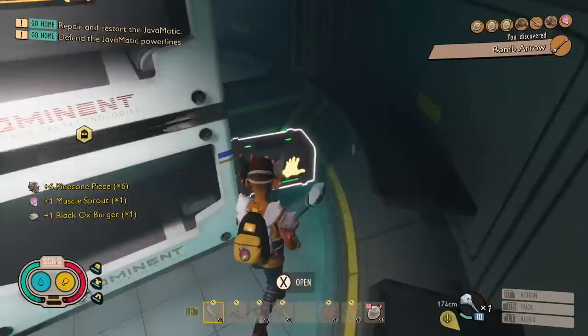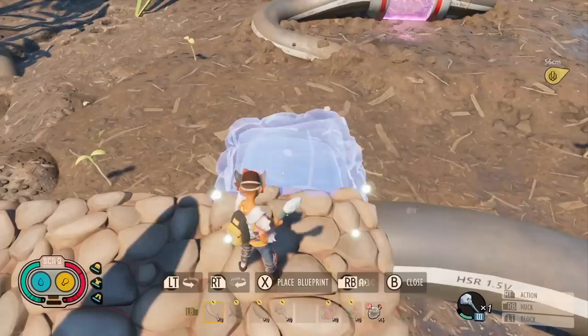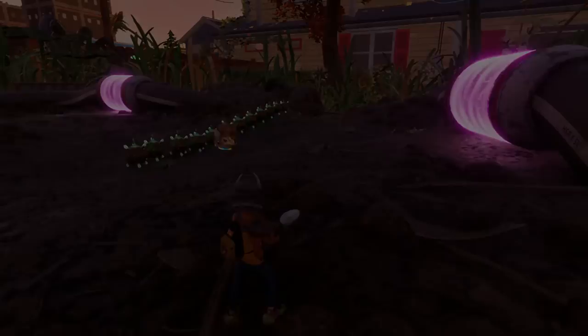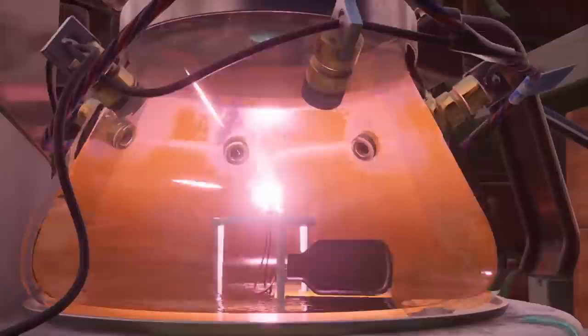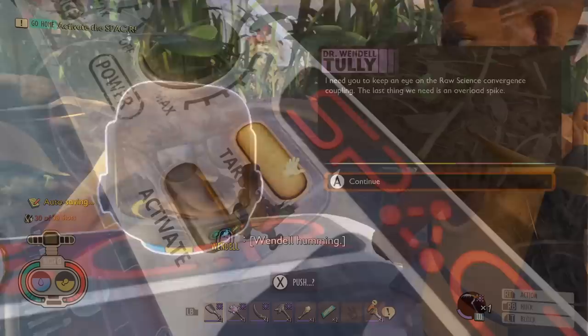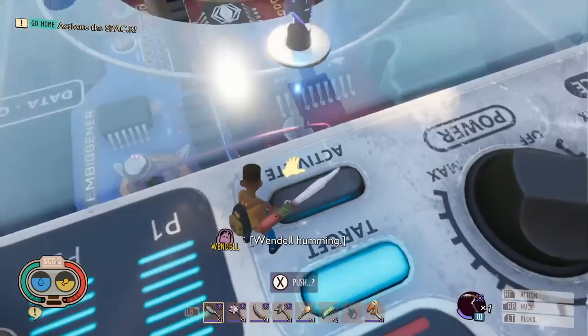Eventually, when you've managed to withstand the onslaught of bugs and you've kept all three of the connectors going, it will cut and you will have mixed the cocktail together. Return to the spacer and you can go ahead and finish the game with the final cutscene. But of course, this will result in you getting a negative ending unless you've gone and defeated Schmecter first.